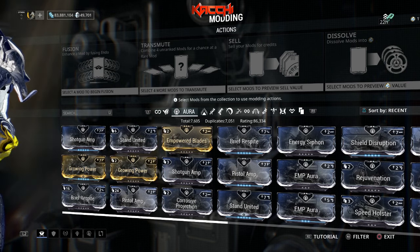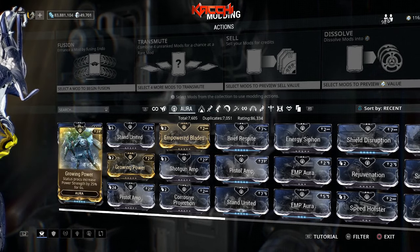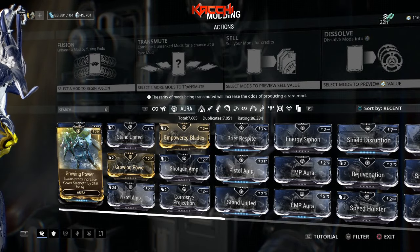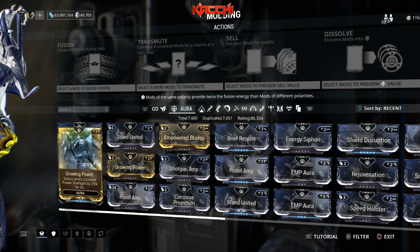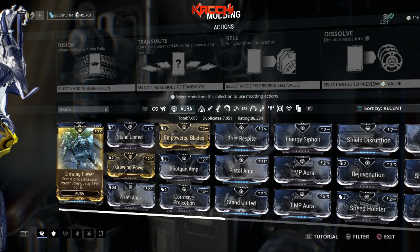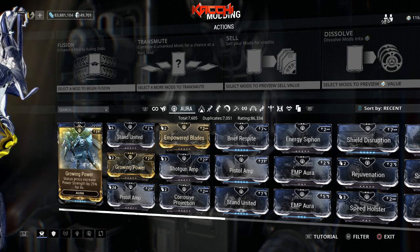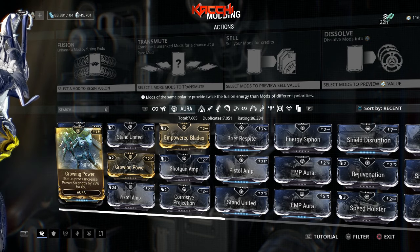Now let's get into what these mods do and how to use them. The first one is Growing Power. A status proc increases power strength by 25 percent. So any time you land a status proc on an enemy, this kicks in — you get six seconds where your power strength increases by 25 percent. If your power strength is already really good, slap this on and you're set.